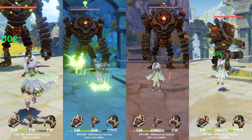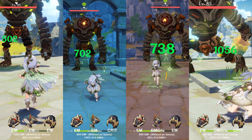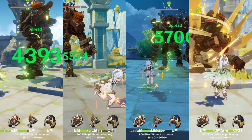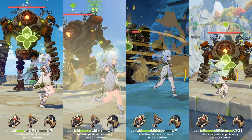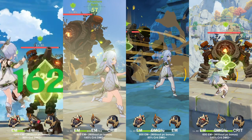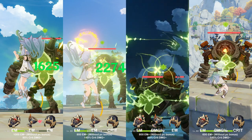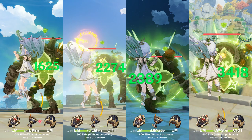For Gilded Dreams normal attacks, it's the same result — the last variant does a lot better, and the middle two perform almost identically. For normal attacks with spread, going above 1100 EM is not required; just be close to 1000. For her skill, the triple EM build is doing very poorly compared to the other variations — much worse than the equivalent Deepwood result.